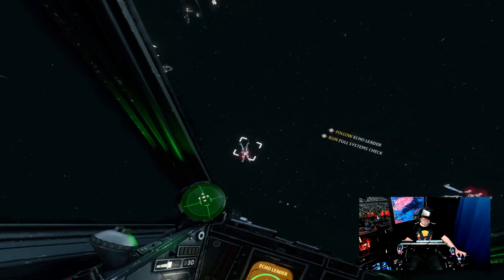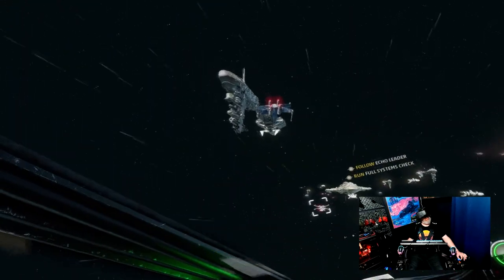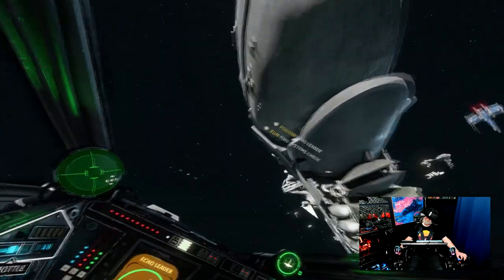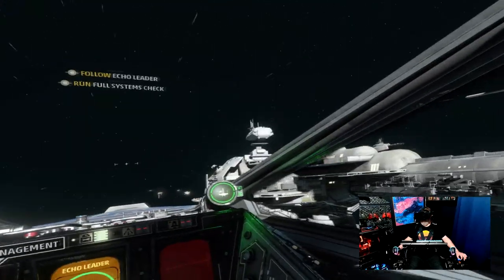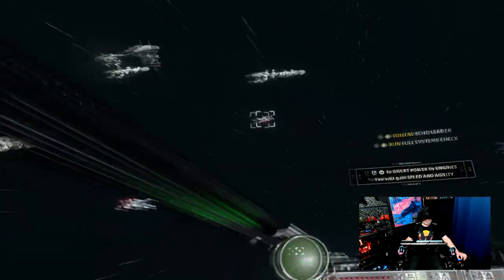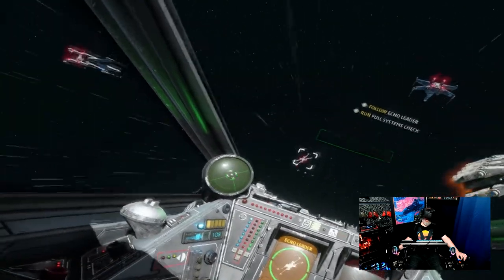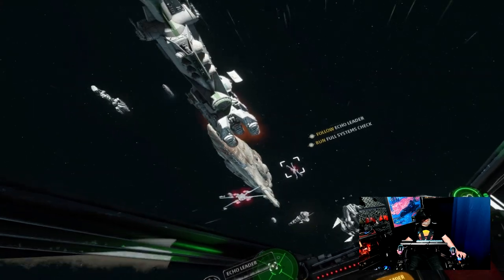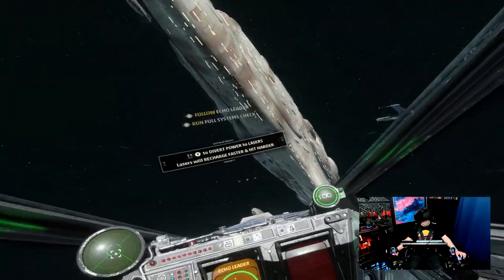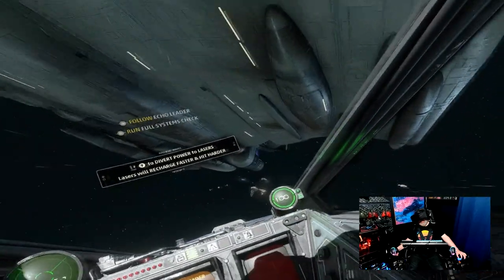Follow echo leader and run a full system check. Okay, so we're just going for a fly around. Let's go up near that frigate. Oh man — that is unbelievable, that is so good! Let's get back down there. Stay away from the thrusters on those big ships. Divert power to engines.